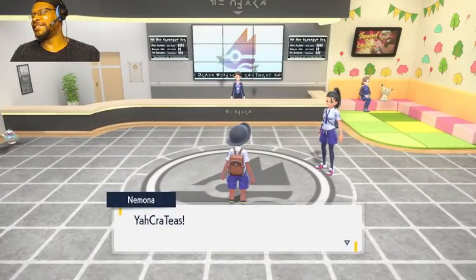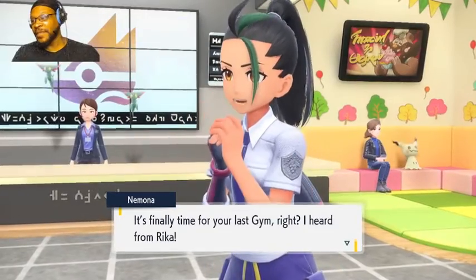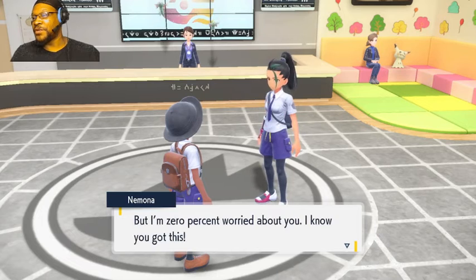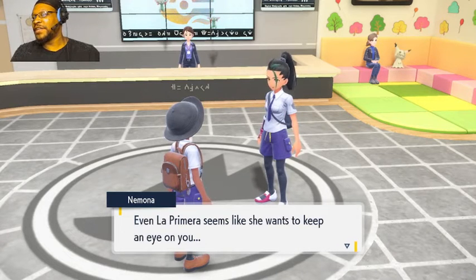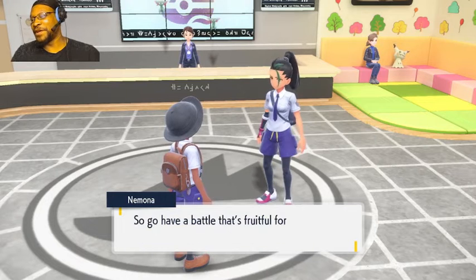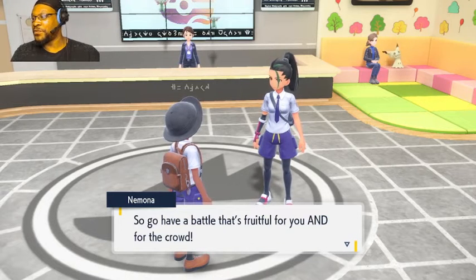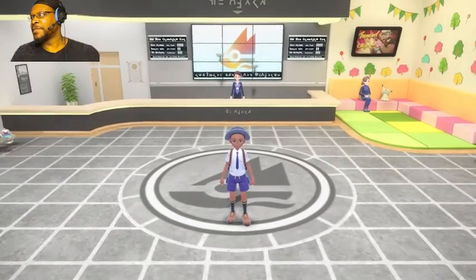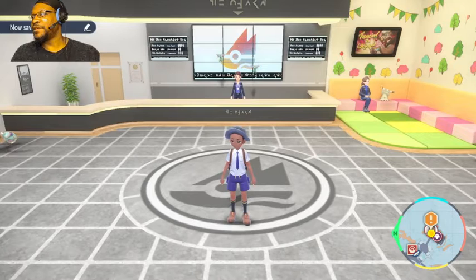She's going to want to battle, isn't she? 'It's finally time for your last gym. I heard from Rika but I'm zero percent worried about you — I know you got this. Even La Prima seems like she wants to keep an eye on you; maybe I'll go find her so we can cheer you on together. Have a battle that's fruitful for you and for the crowd.' She didn't want to battle.